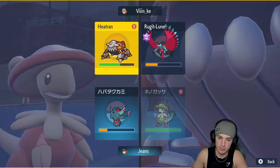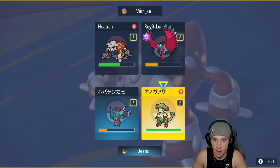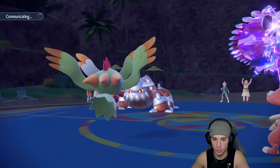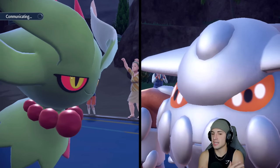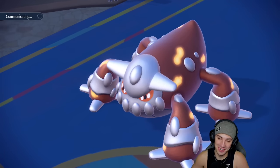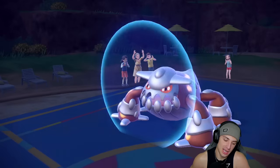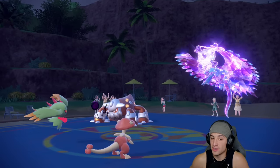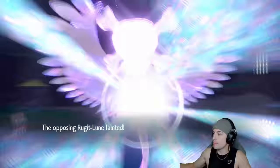Do we double down on Heatran? I think that might be my play, but if it Protects it's kind of ugly. Actually, I could Spore Heatran this turn - I think that's going to be my play. We have Tailwind up so we have a bit more speed control. I'm going to Spore Heatran since it can't Terastallize, put it nicely to sleep. Heatran ends up Protecting - that's fine. Shadow Ball should KO Roaring Moon, and it does! Thank you Flutter Mane.